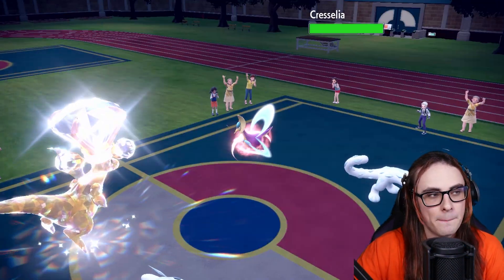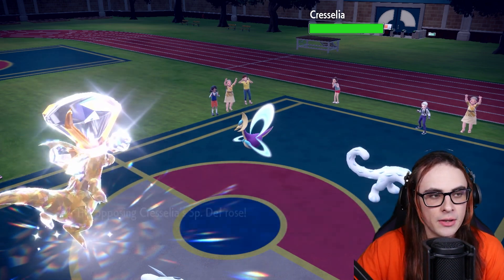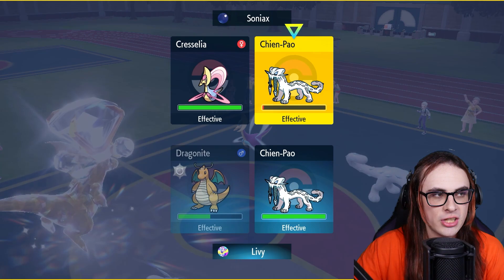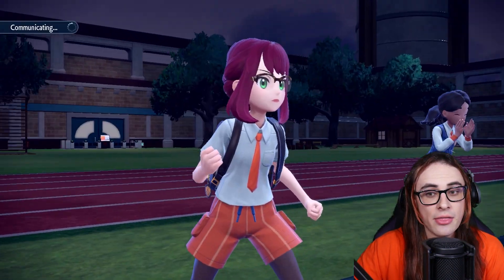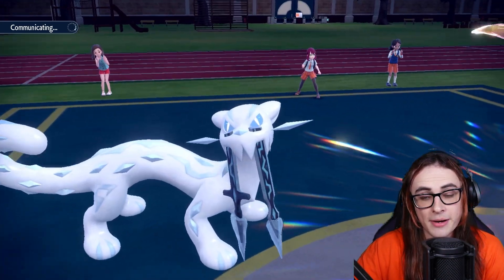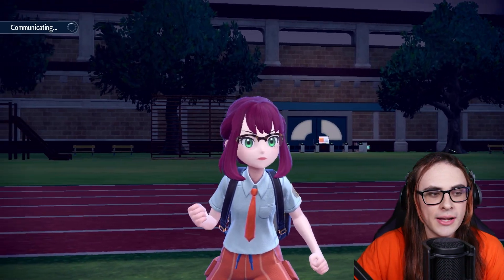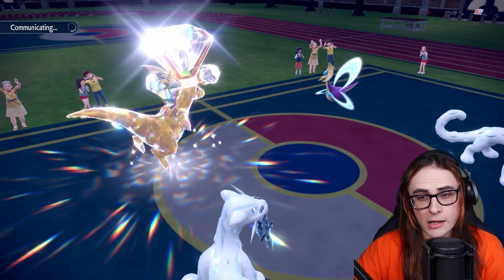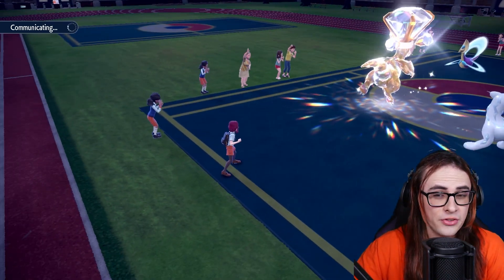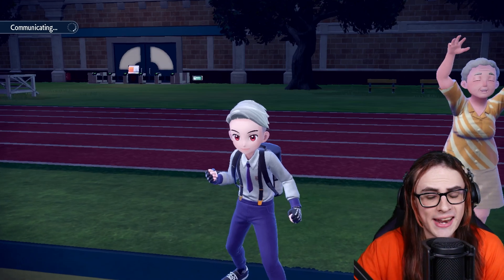We're going to proceed to go for Extreme Speed into Cresselia this time, and go for Sucker Punch into their Chien-Pao. The way this is going to work is either they Protect — I get brought down to Focus Sash most likely by a Glacial Lance fight — or they go for Sucker Punch and outpace me, in which case I lose my Chien-Pao which I can then pick off in the following turn. Or they just lose their Chien-Pao because they went for Sacred Sword into my Dragonite or my Chien-Pao, and either one of those are fine.